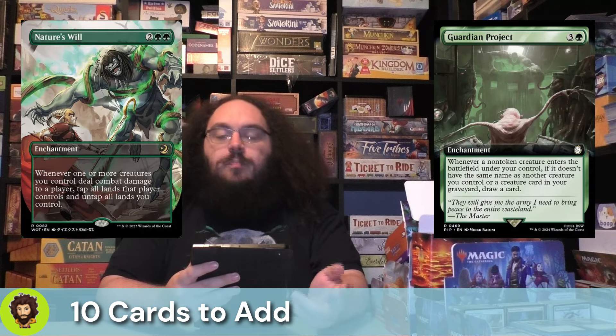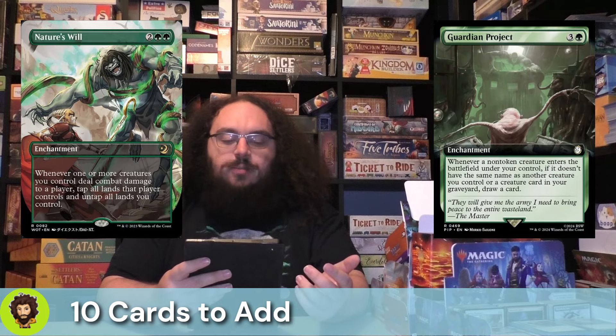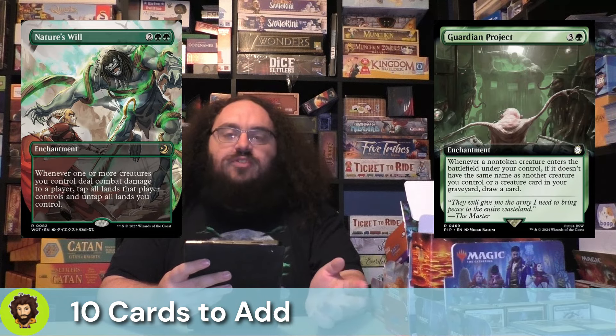The last big addition is Nature's Will. Nature's Will is actually pretty strong for us. Whenever one or more creatures deal combat damage to an opponent, we're going to tap down all their lands and untap all of ours, allowing us to get a lot of value off of all of our lands. They're effectively tapping for two each turn, and with all the card draw we have and things punching through and hitting people, we are going to have things to do with that mana.